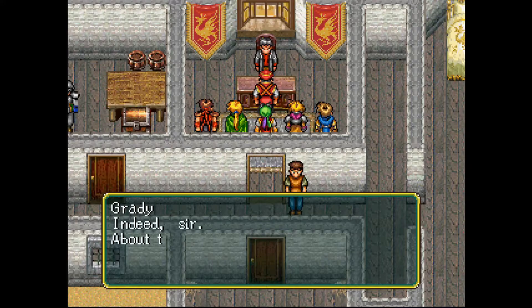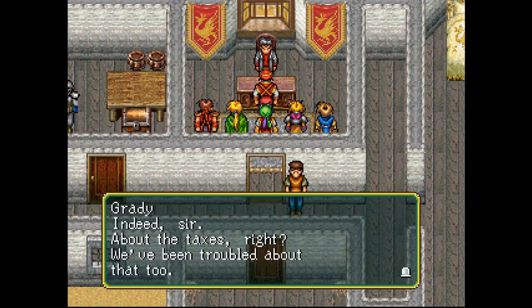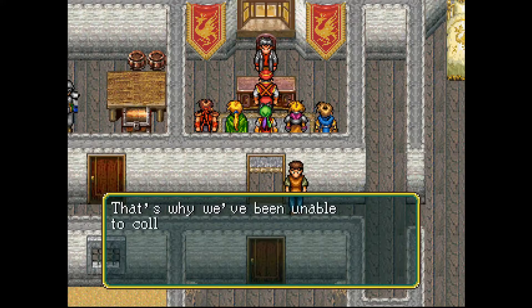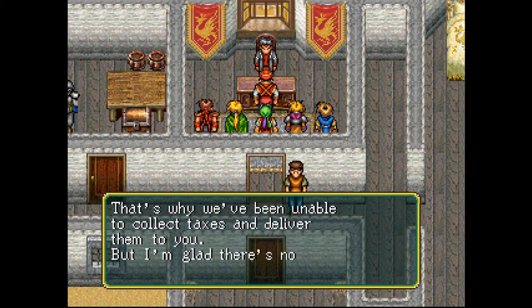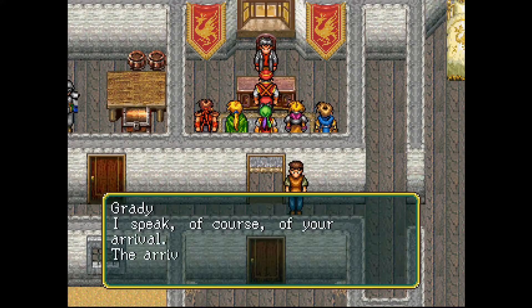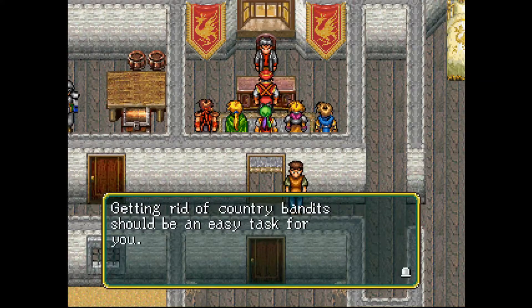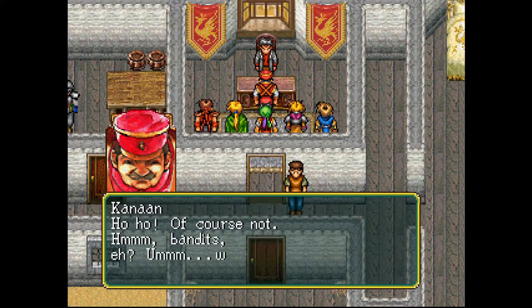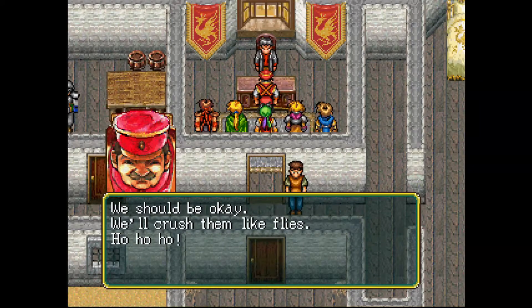'You know why we're here, don't you?' 'Indeed sir — about the taxes, right? We've been troubled about that too. You see, some bandits settled by Mount Sefu and have been pillaging the local villagers. That's why we've been unable to collect taxes and deliver them to you. But I'm glad there's nothing to be worried about now.' 'What do you mean by that?' 'I speak of course of your arrival — the arrival of the courageous imperial guard. Getting rid of country bandits should be an easy task for you. You're not afraid of them, I'm sure.' 'Of course not.' 'Hmm, bandits, eh? Well, we should be okay — we'll crush them like flies.'